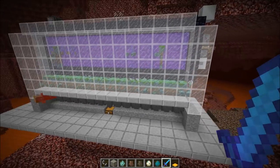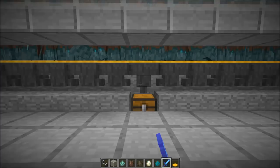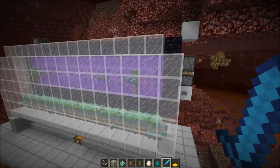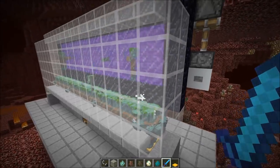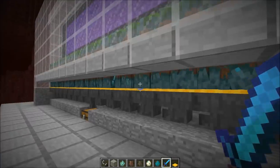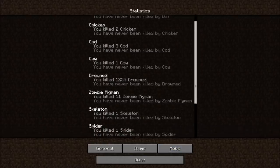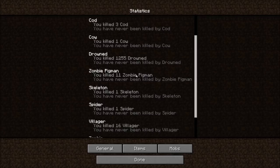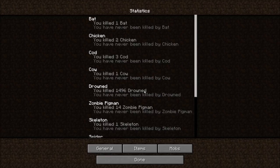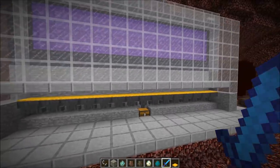That's a bit of a shame, but we can estimate how many we lost due to entity cramming — we probably lost about 60 drowned mobs because of that. Let's break it and kill the rest. I managed to kill 241 drowned mobs, and we probably lost 60 due to entity cramming.